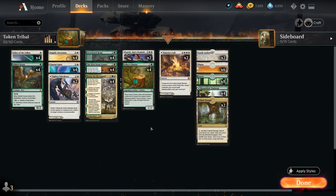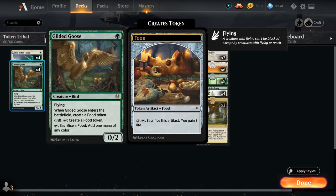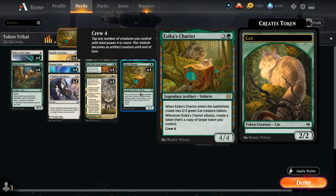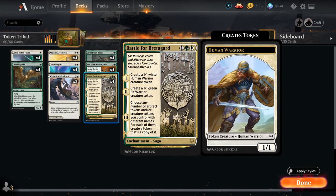At one mana we've got Usher of the Fallen, a 2/1 Spirit Warrior with Boast for one and a White, creating a 1/1 White Human Warrior Creature Token, so this can generate an army by itself. We've got Gilded Goose, a one-mana 0/2 Flying Bird that generates a Food Token when it enters the battlefield. It can make more Food Tokens for one and a Green by tapping, or we can tap the Goose and sacrifice a Food Token to add one mana of any color, helping us ramp into our three-drops ahead of schedule. The card we're most interested in cheating out early is Isika's Chariot. A Food Token can also be doubled up with Battle for Bretaguard.